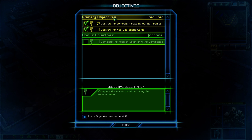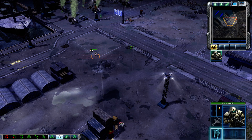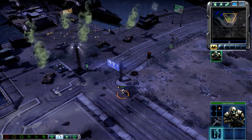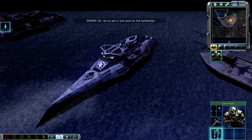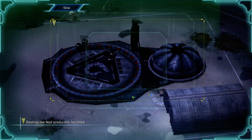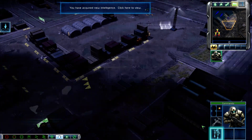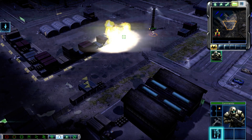Right, complete the mission only using the commando. Let's do it shall we — reinforcements are aligned. Let us get in there and spot for the battleship. Incoming transmission: retake Hampton Roads by eliminating the NOD base. I'll put him down — intelligence data updated. Right, let's use this only for the commando shall we, I'll give him special treatment.